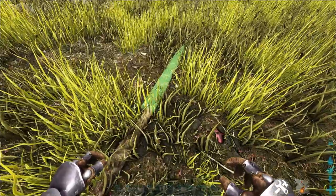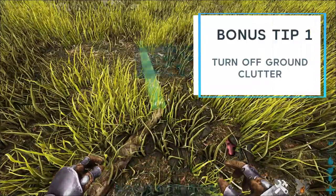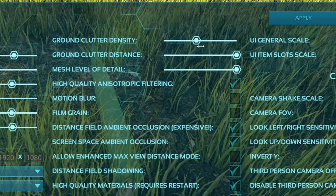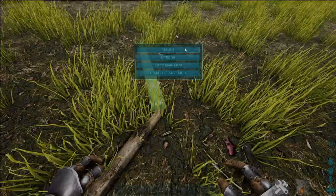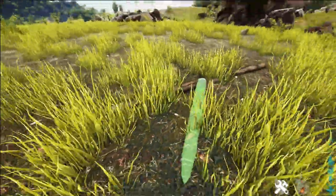If you're having a hard time seeing placement because of all the grass on the ground, you can go into your settings and turn off ground clutter. Turn the density all the way down and there's a lot less grass, so you can see where you're placing things much better.